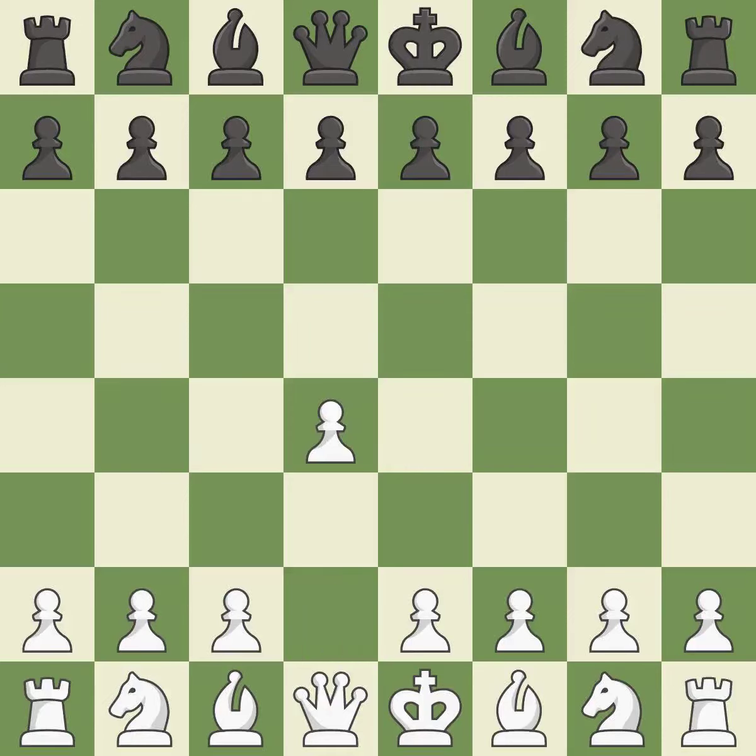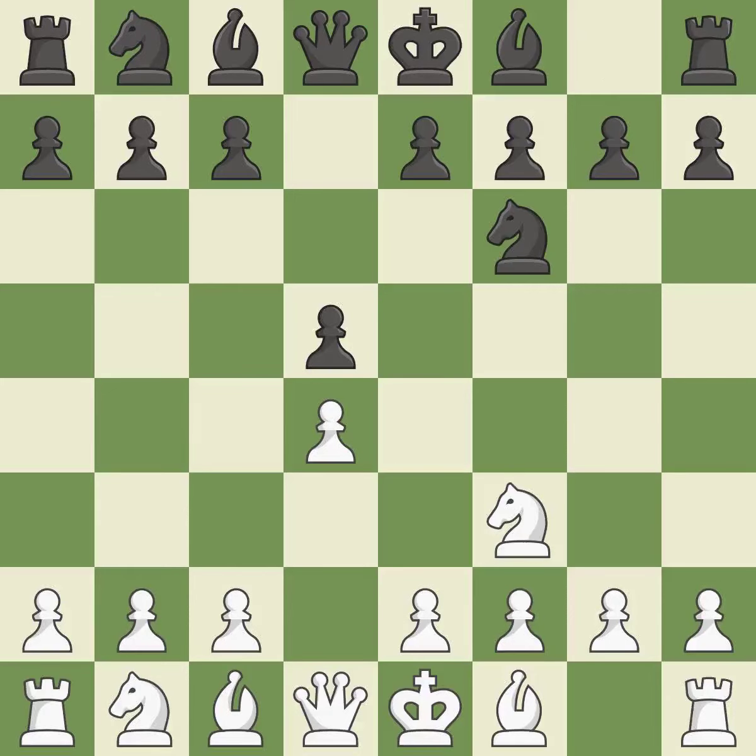Opening with the queen's pawn. The move d5 establishes control over the e4 square, frees up the light-squared bishop, and builds a presence in the center. The d4 pawn is safeguarded and the knight advances toward the center with Nf3. Nf6 controls the e4 square and defends the d5 pawn. c4 gains space on the queen's side, prepares to develop the knight to c3, and invites black to give up control of the e4 square after dxc4. When c6 is played, the d5 pawn is supported and the queen can grow on the queen's side.